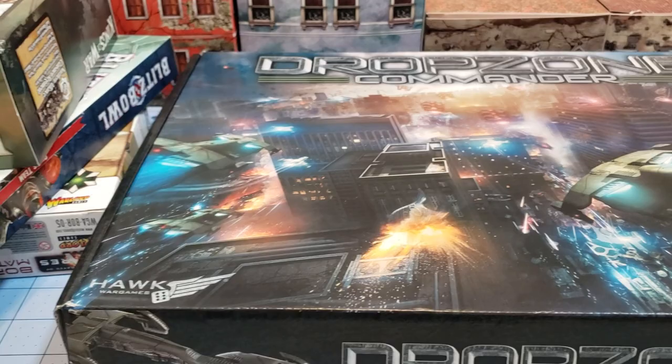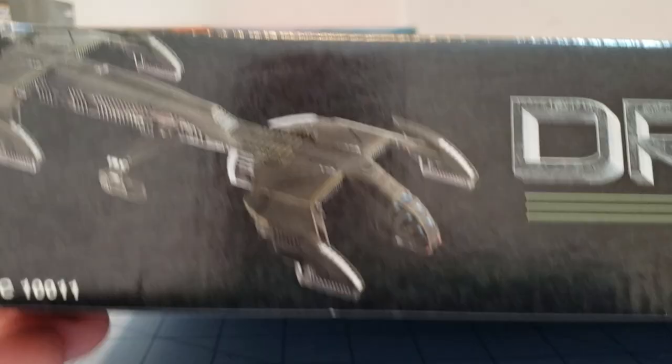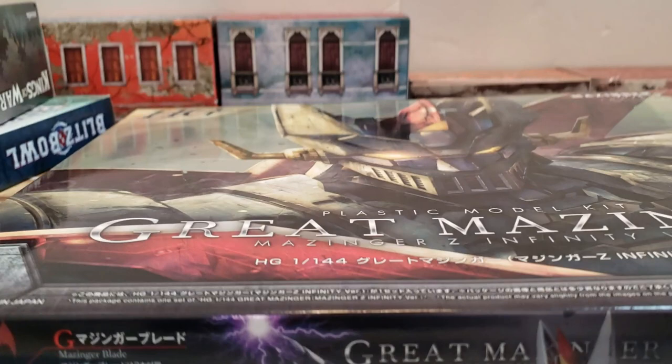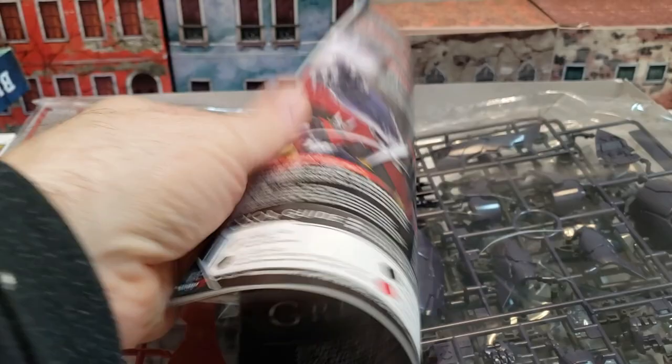This one I probably have to thank my brother for — it is the Drop Zone Commander 2-Player Starter Set, because they had them on Noble Knight for a ridiculous price. It's all plastic, and there's a lot of plastic and cardboard in here, so that'll be fun to mess with. And finally, because I'm such a big nerd, I had to get for myself the Great Mazinga Infinity version kit because I've always loved Mazinga. Sadly, regular Mazinga Zeto was not released at this time. Good amount of parts here, and it looks like it includes the base even — I like when that happens.